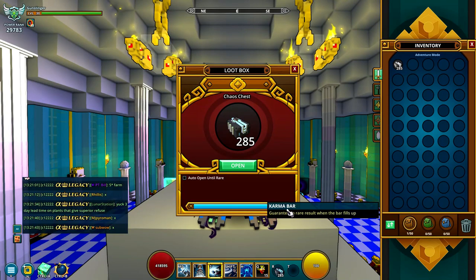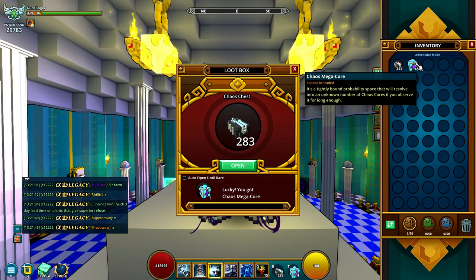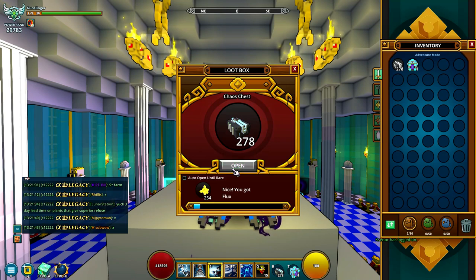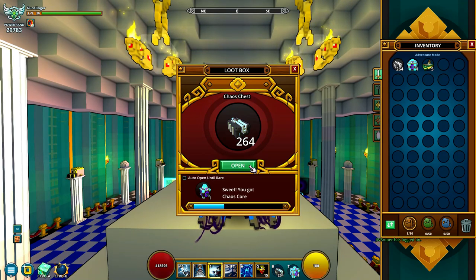We're close to the combo so I'm just going to start clicking. We got a chaos megacore — not really impressive but it's different from the least. What's really cool is it doesn't spam people's chat when you open things like this. That drop was a five, so ten more and it won't be clickbait.